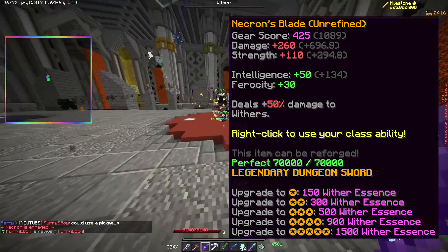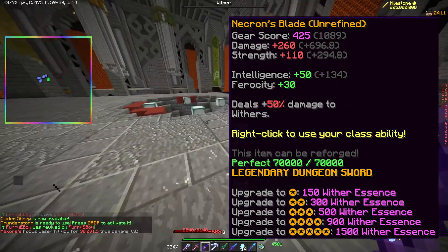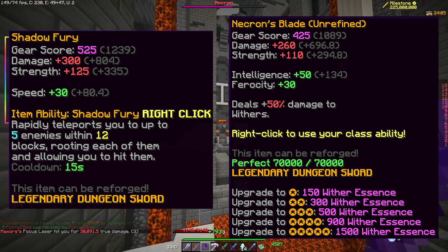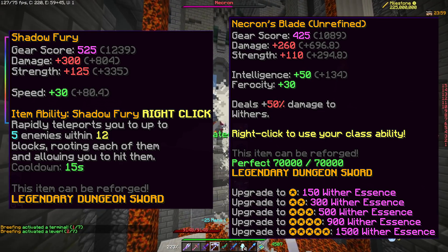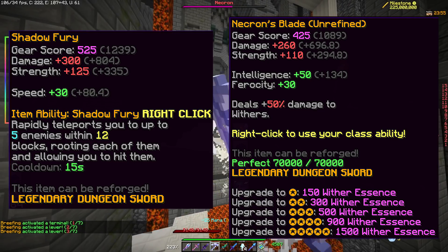This sword comes with 260 damage, 110 Strength, 50 Intelligence, and 30 Ferocity. The stats alone fall just under those of a Shadow Fury, but the 30 Ferocity is really nice to have because that's a 30% increase to DPS right out of the box, and the 50% extra damage to Withers makes it the best sword for the Necron fight.